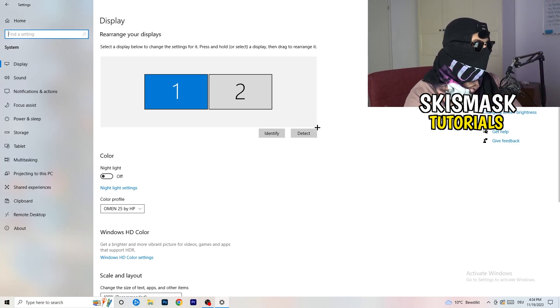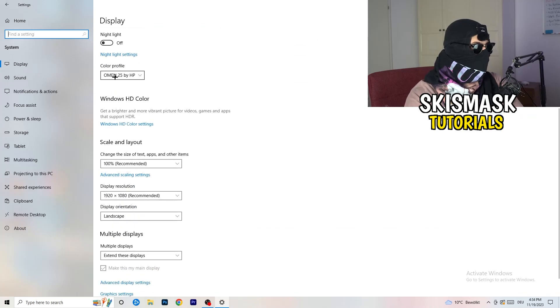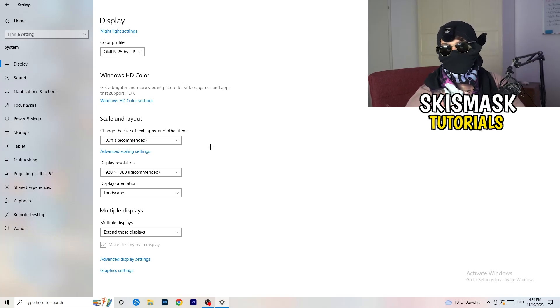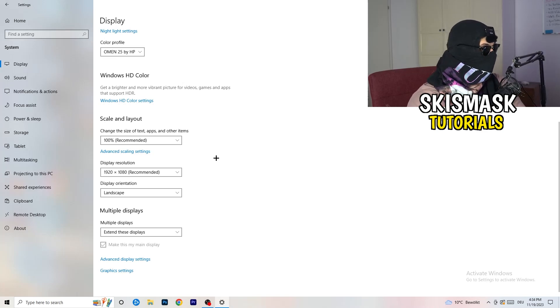Go to color profile and make sure it matches what you're currently using. Then go to Scale and Layout and change the size of text, apps, and other items to 100% as recommended. For Display Resolution, set it to the same resolution you're using in-game — whatever that is for you.